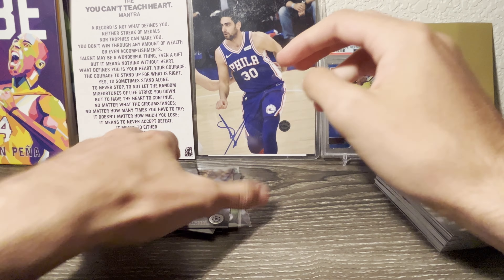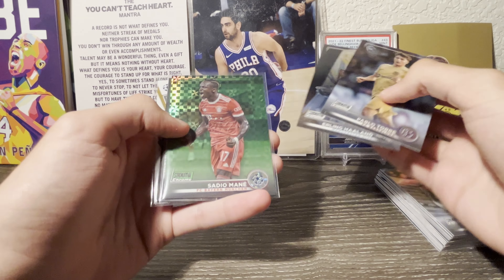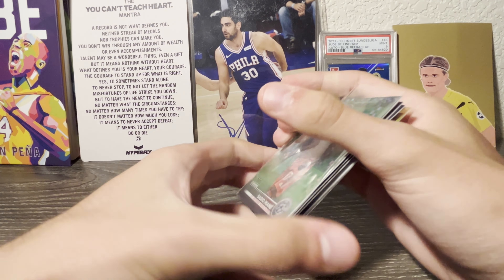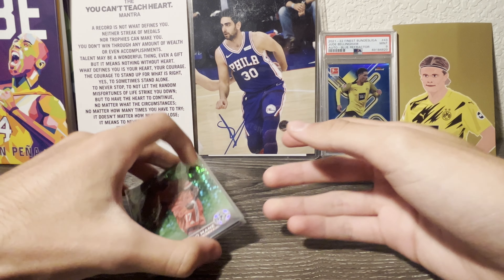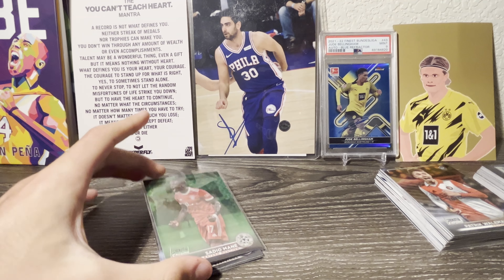Got Nunez and a Legends of Europe Roberto Carlos — that's a cool insert. Also an Odegaard, a rookie of Binyougins, and then a blue prism of the same guy — Jamie Binyougins I think. Double of him in that pack. Hopefully he's the next Jude Bellingham or something. Julian Alvarez rookie — not bad.